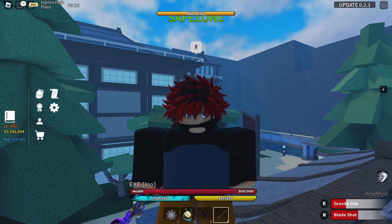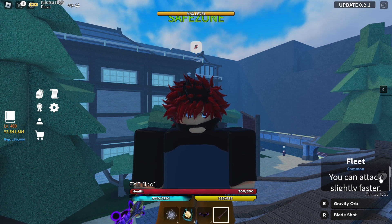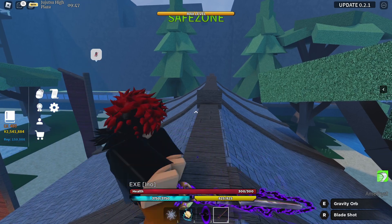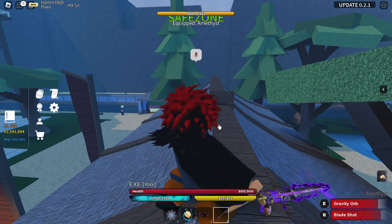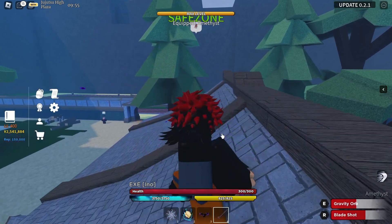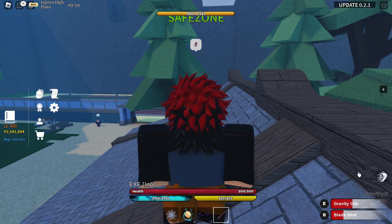Hello everyone, welcome to another Kaizen video. I'll be talking about the Fleet perk — it's a common perk which allows you to swing your sword or attack slightly faster. Here's what it looks like when you attack without it, and this is what it looks like when you attack using it. It's a little bit like slowness without it, while Fleet has a bit more speed.